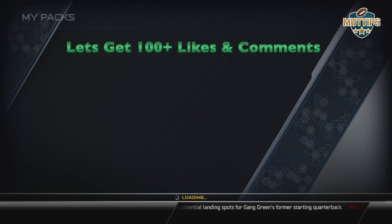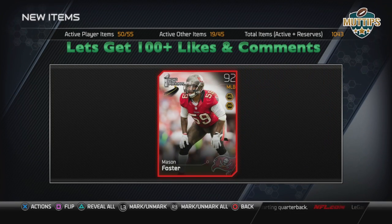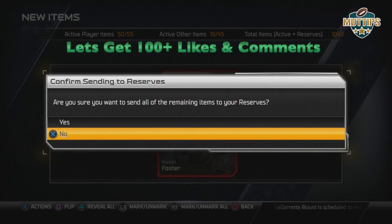We went through all 15 packs, and now we get to the bundle topper — let's see what we get. A 92 Mason Foster. Okay. All right guys, it's Philly Ron — shared this pack opening with you. Please make sure you like the video, comment underneath, let me know if you saw any cards worth anything, and subscribe to the channel if you haven't already. I need a hundred likes and a hundred comments — talk to you guys in a minute, peace.